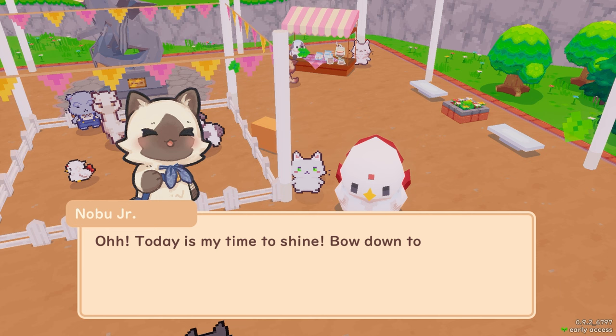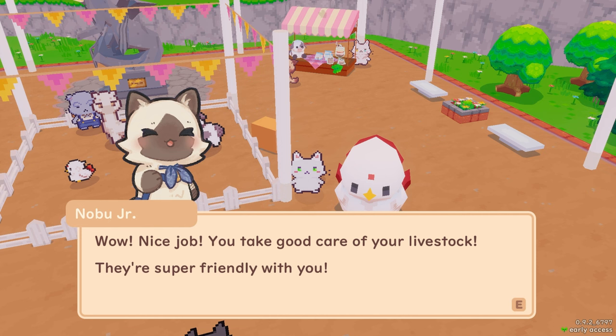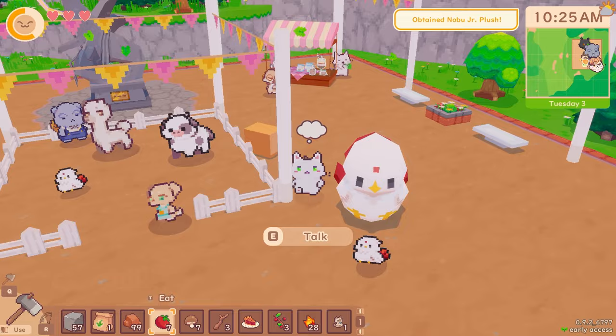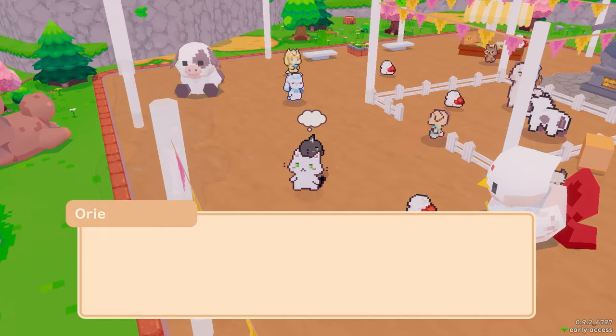Today is my time to shine — bow down to me, peasant! You wanted me to see how good of a rancher I am? Sure. Wow, nice job. You take good care of your livestock — they're super friendly with you. Here's a prize. I got a Nobu Junior plushie! I don't know if these stalls are meant to do anything, but let's have a chat to everybody. Look at all the cute chickens and stuff.